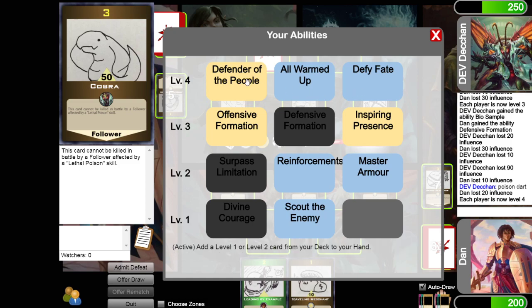Now we get to pick level 4 abilities, and this is where power becomes pretty absurd. I can either add a level 1 or 2 card from my deck to my hand — and I still have Surpass Limitation to use again this turn — or I can heal 100 influence and draw three cards, or I can draw until I have three cards, can't be forced to discard for the rest of the game, and limit him to one draw per turn.